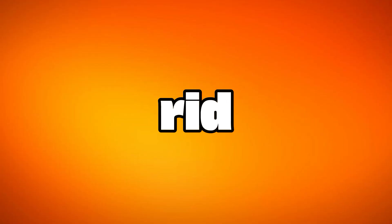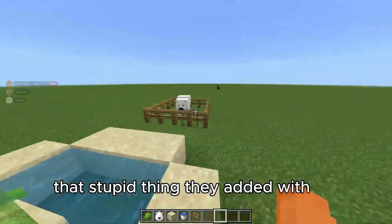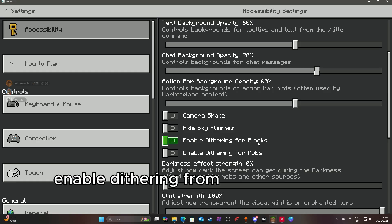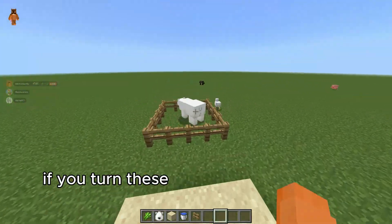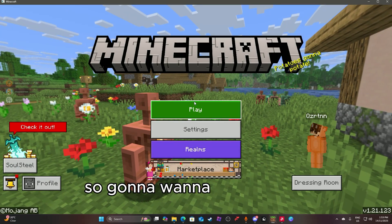Part three: how to get rid of the stupid bugs they added. If you also want to get rid of that thing they added where you can see through mobs and certain objects, turn these off — enable dithering for blocks, and also disable enable dithering for mobs. Pretty much you'll be able to see through the mobs if you turn these on. They make things really pixelated and it also causes your FPS to drop, so you're going to want to turn it off.